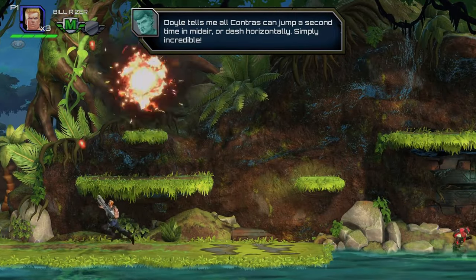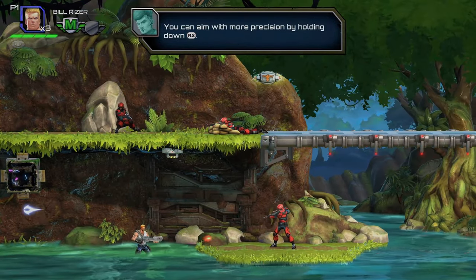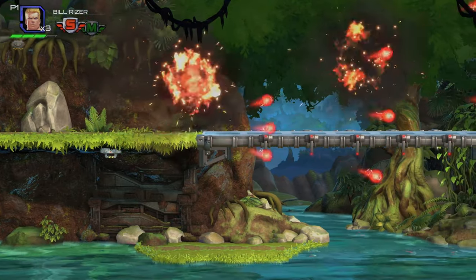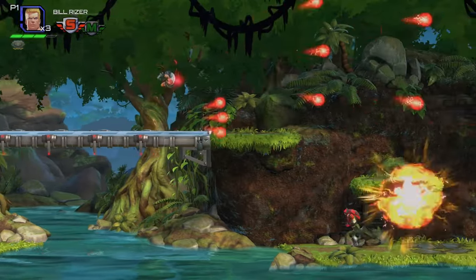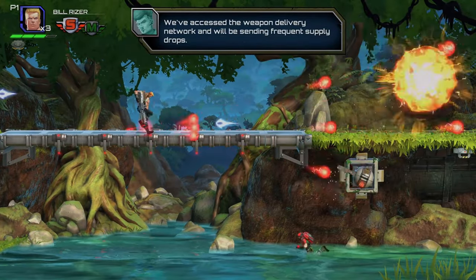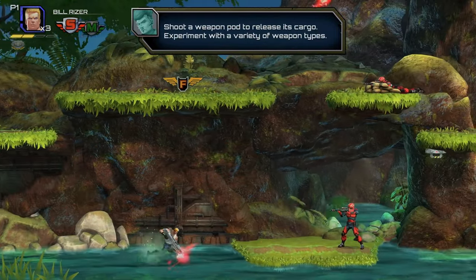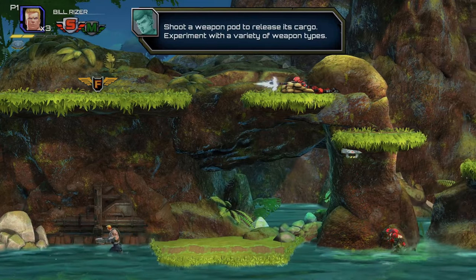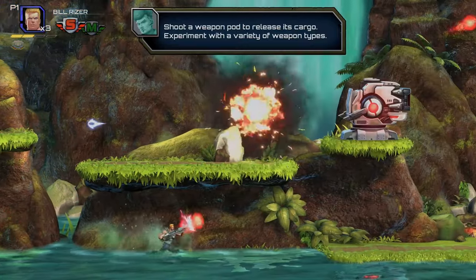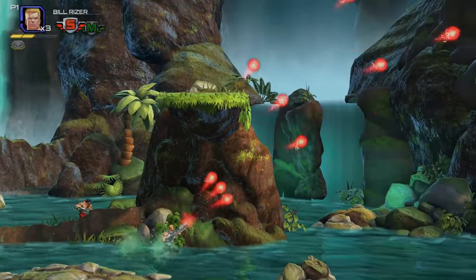Contra: Operation Galuga isn't just another chapter — it's a whole new warfront. The story dives deep into the Contra universe, expanding the lore with a narrative rich in heroism, resilience, and the relentless spirit of the Contra commandos. This time, the game promises a storyline that transcends the traditional run-and-gun archetype, offering players a chance to be part of a legacy that's as strategic as it is explosive. Every level unfolds like a page from a soldier's diary, with Bill and Lance fighting for the very essence of heroism against insurmountable odds. The islands hold secrets, dangers, and a potential downfall for humanity, making every mission critical.